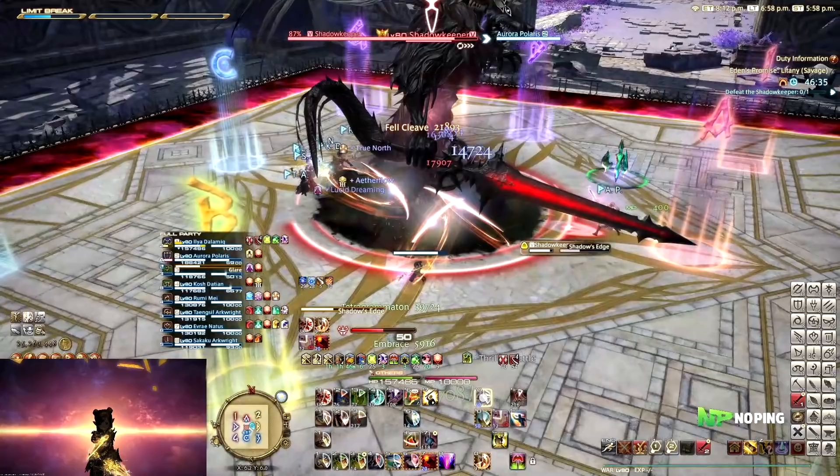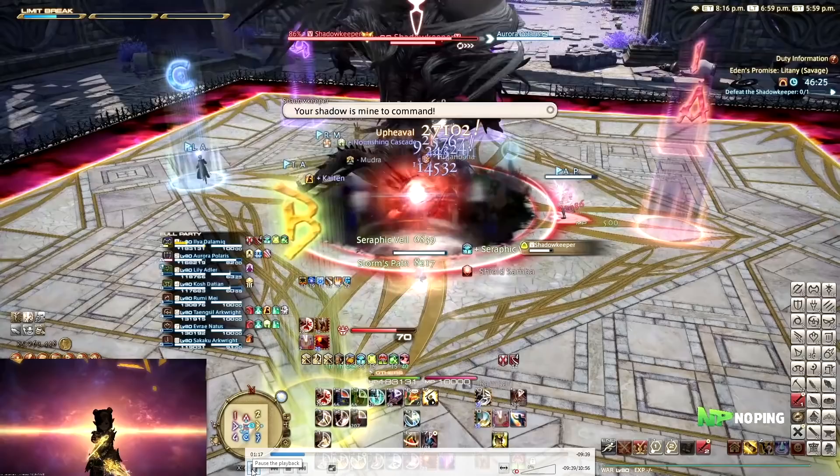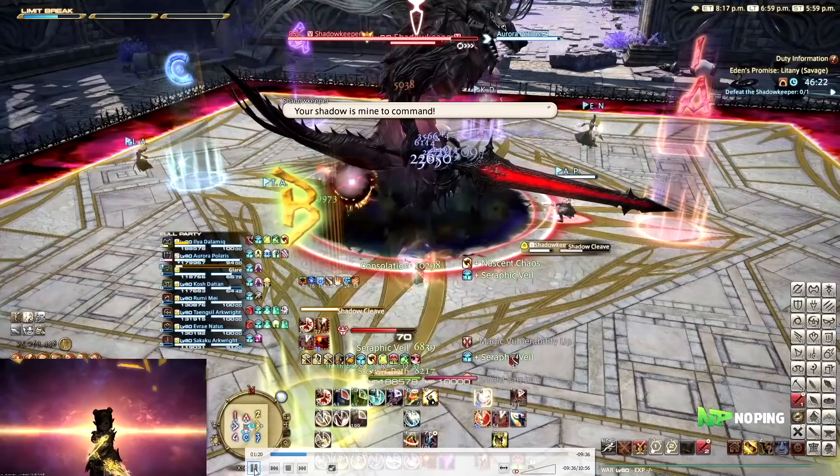The second part of the Tank Buster is going to be either a Tank Buster or a Group Share. If it is Shadow's Edge, it will be a Tank Buster on the main tank — this is also a Line AoE, so make sure you move away from that. If it is Shadow's Unleashed, it's going to be a Group Stack. If it does Unleash, just move to the group in the back as the main tank. It's a fairly big AoE, and if you get hit you're dead because you have the magic vulnerability up. What I like to do is use Thrill of Battle plus Raw Intuition, which is enough to keep me alive, and then Equilibrium to heal up for the following auto-attacks.